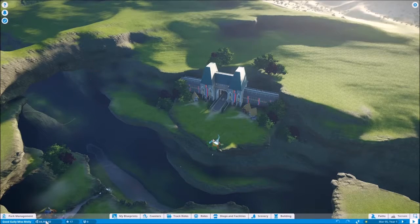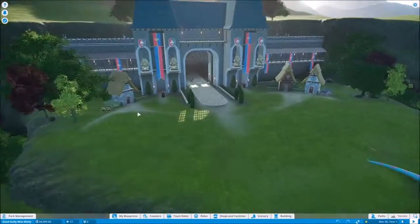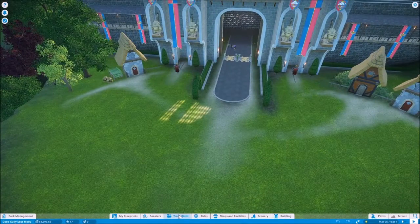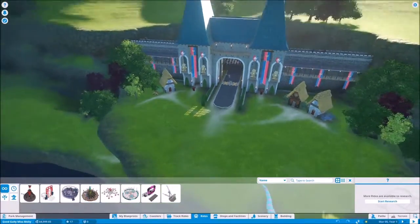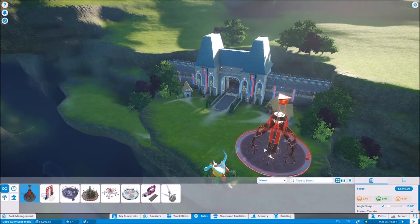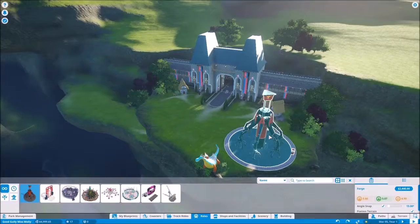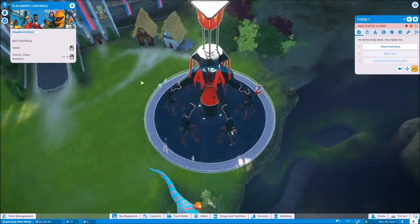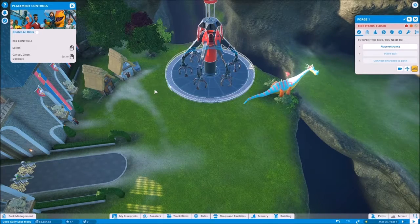We'll get to that. For starters, we just need to get something resembling a park up and running. These are just decorations. We need to get some type of rides up and running, so we'll start with a ride right here. We will likely have to take out a loan at some point, because we just don't really have the money we need right now to do what we want to do.